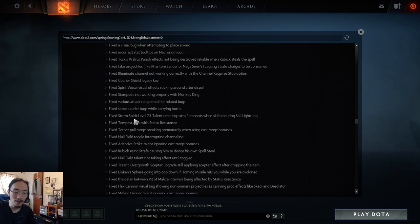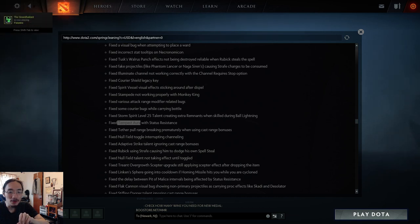Fixed various attack range modifier related bugs. Fixed courier bugs while carrying the bottle. Fixed Storm Spirit's level 25 talent creating extra remnants with skill during Ball Lightning — before, jumping a long distance and queuing the level 25 talent midway would summon a bunch of extra remnants at the end. That was a bug, so surprising to see it fixed. Fixed Tempest Aura with status resistance — Tempest Aura is Windranger's tornado ability.